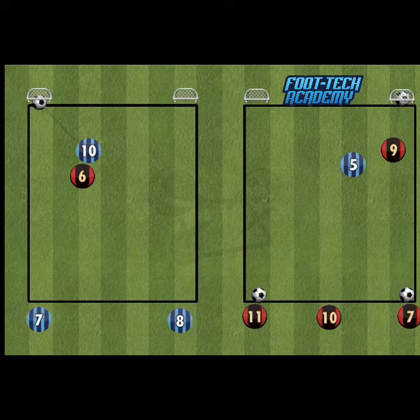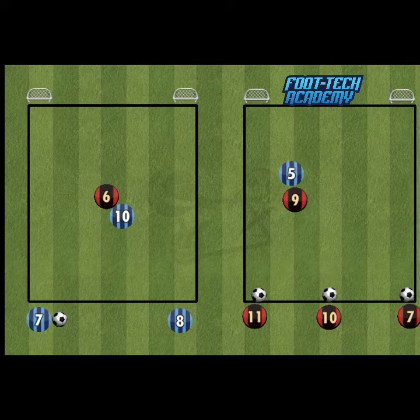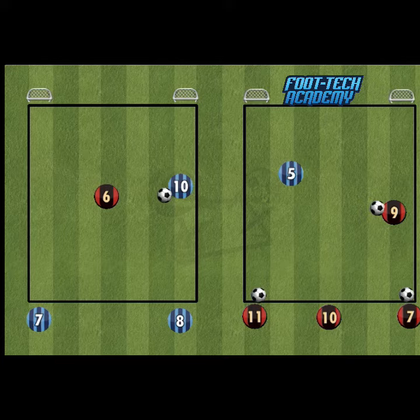There are lots of good opportunities for players to learn how to dismark, how to lose a player by coming short and going long, by going long and going short, lots of feints, lots of changes of direction in there. We're also going to really encourage them to be in a position to receive the ball where they're already facing forwards.